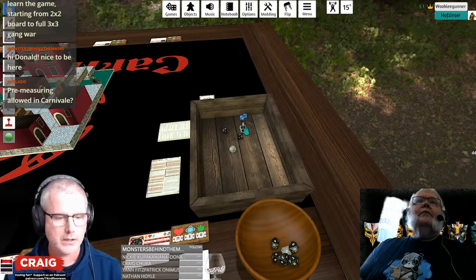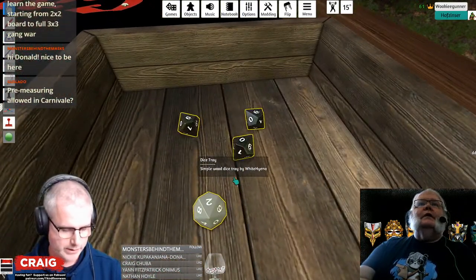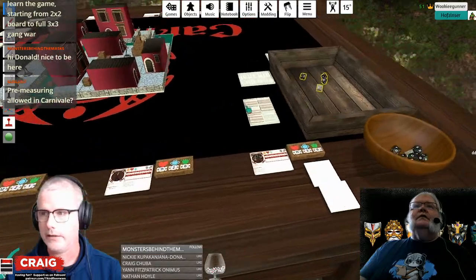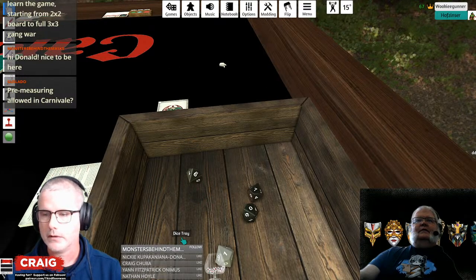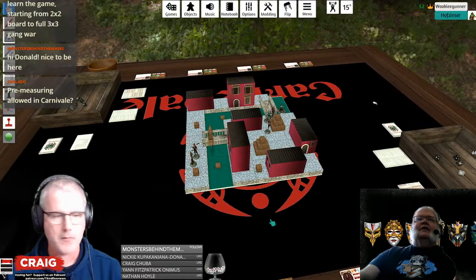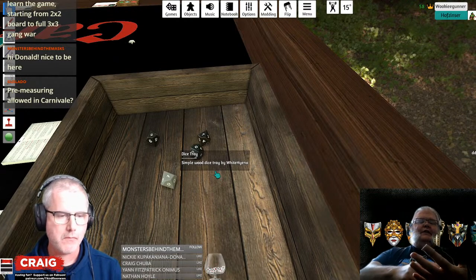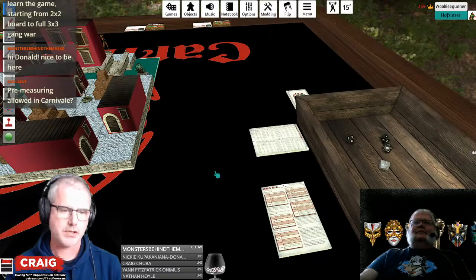Is pre-measuring allowed in Carnavale? Yes it is. Let's roll — we need a four. That's just one ace. He has expert offense one, so I get to re-roll one die — it can't be my destiny die. I re-roll and end up with two successes, the seven and the ten. I'm going to be a little pedantic: you have two aces, which gives you a success. Two aces plus the plus one damage means it's three into you.